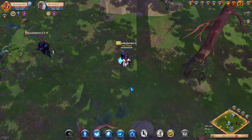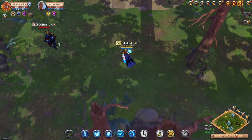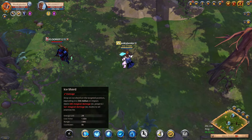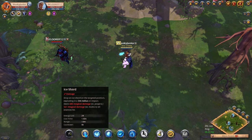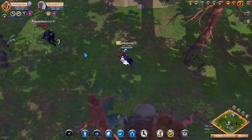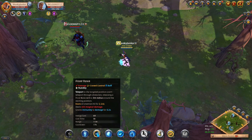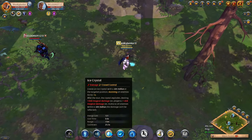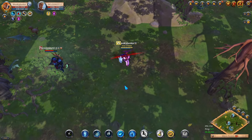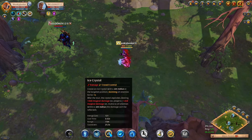Now let's go over to the gameplay. For the first Q spell, we have the Ice Shard, which drops a circle-shaped ice that explodes dealing a bunch of damage. The second W skill is called the Frost Nova — this ability teleports you, and if you're right on the enemy while teleporting, you will stun the enemy and do a bit of damage. For our E skill, we have the Ice Crystal, which shoots a crystal that in 4-meter range will stun enemies, and then after the stun expires, the crystal will explode and do huge AOE damage.